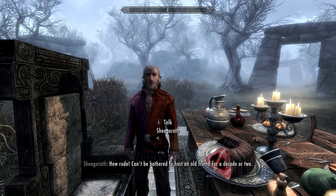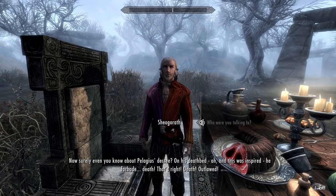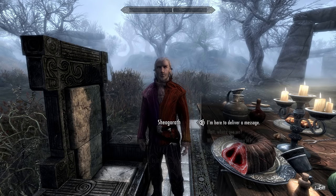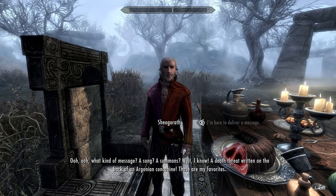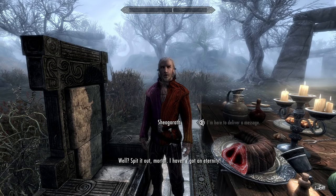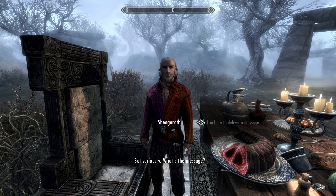The man exclaims: 'How rude! Can't be bothered to host an old friend for a decade or two.' When asked who he was talking to — Pelagius the Third — he explains that on his deathbed, Pelagius famously 'forbade death.' We're inside the mind of Pelagius, he reveals. When asked about why we're here, he excitedly guesses: 'A song! A summons! A death threat written on the back of an Argonian concubine? Those are my favorites.' He then rambles about riding narwhals, sleeping in honeycombs, and drinking baby's tears in his youth.